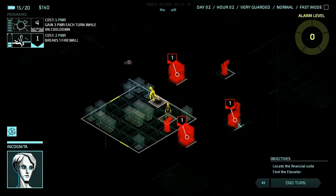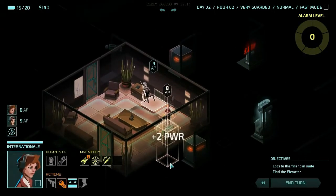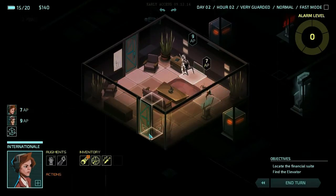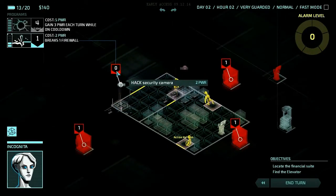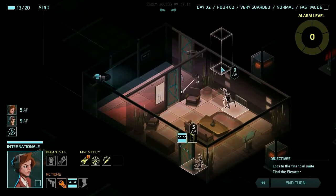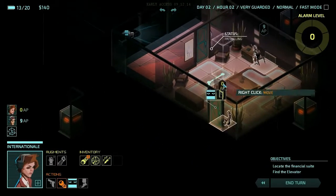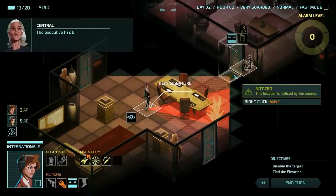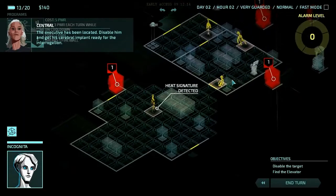We need to figure out how to get Tony to both of these safes. We should also just hack this nano fab and take this money or power — whatever you want to call it. Everything we hack gives International more AP, which is pretty awesome. There's a camera — she's gonna observe this guard, he's patrolling out of the room, which is awesome. She's gonna peek through this door. Well, that was easy — this is gonna be one of the quickest levels ever.